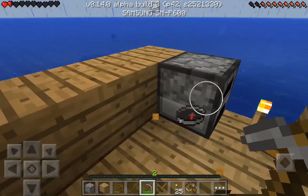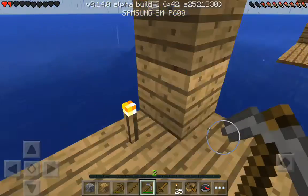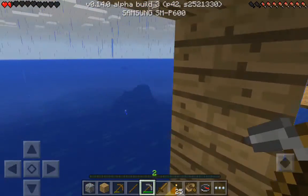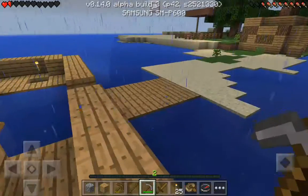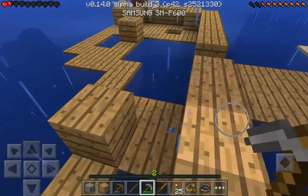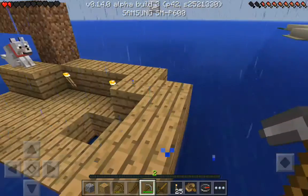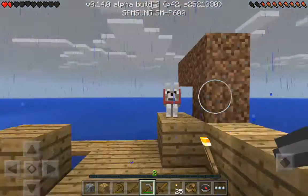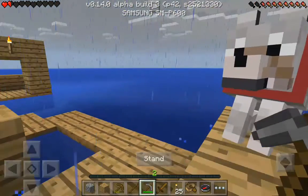Oh here's a chest — does it have anything? It has a compass. I found that in creative while flying around — there's a desert temple all the way out on an island. I made this dirt thing pointing in the direction; there's a desert temple on an island near there.